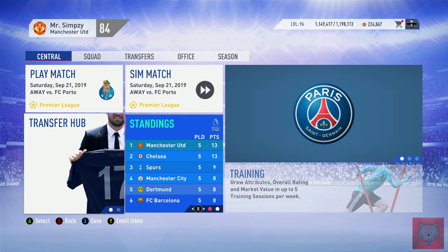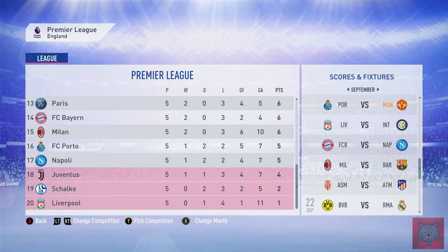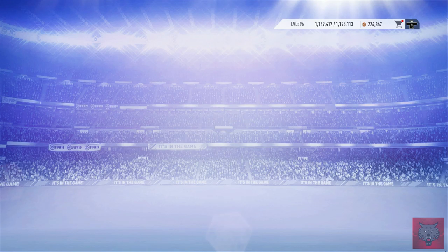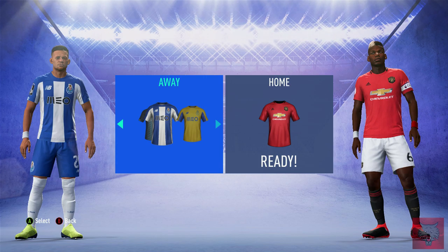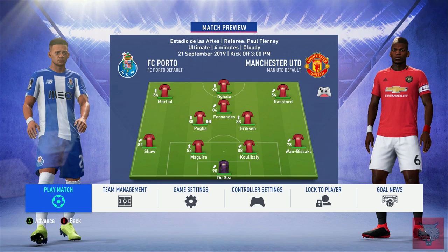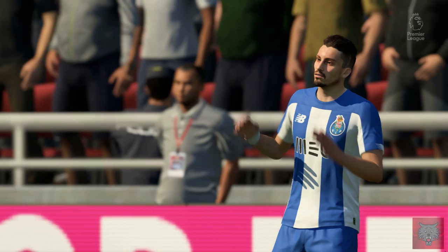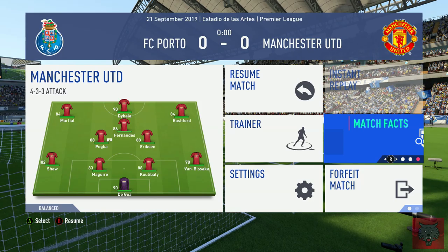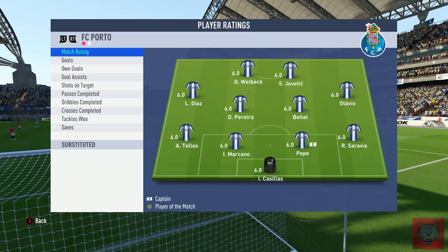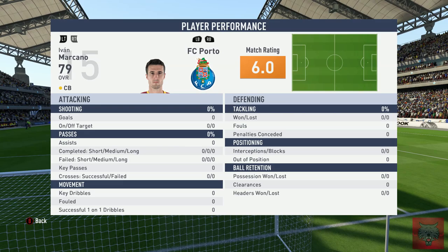Looking at the Super League career mode now, we sit atop on 13 points, followed by Chelsea, Spurs in third, Manchester City fourth — all Premier League sides making up the top four. We're going away to FC Porto here today, hopefully we can pick up a win. The only Portuguese side in the league and they've actually strengthened quite well. Porto have Alex Tellez, Danny Welbeck signed from Watford, Jovatic up front, Bernat, Pepe, and Iker Casillas. A front two of Welbeck and Jovatic in career mode is quite good.